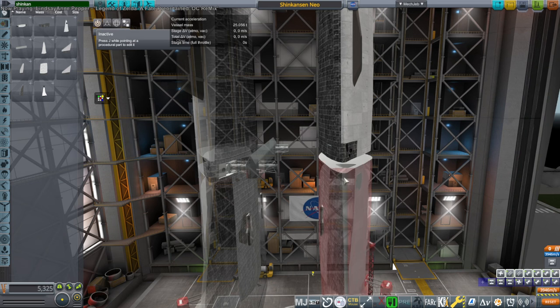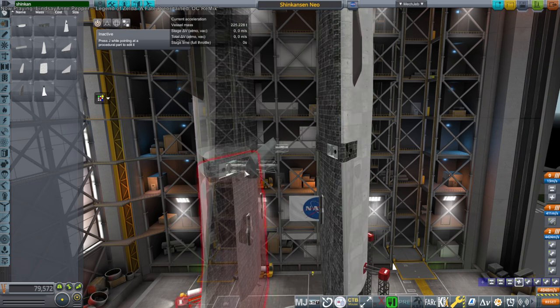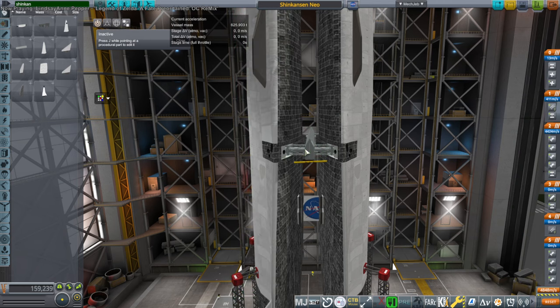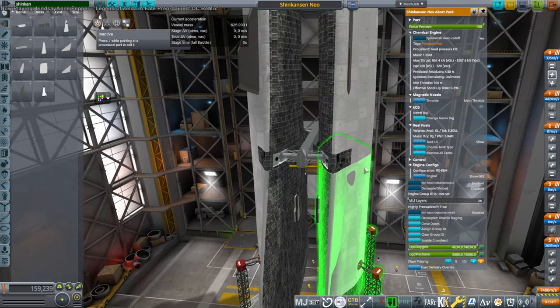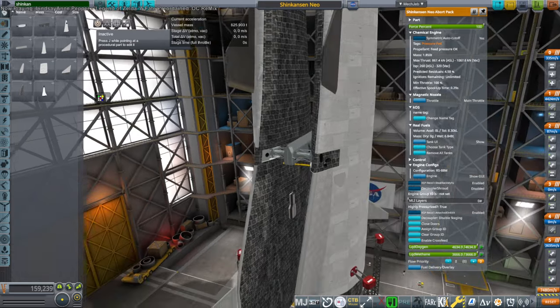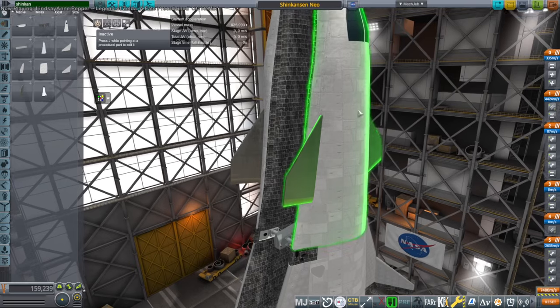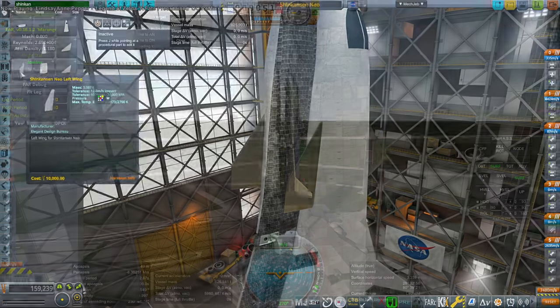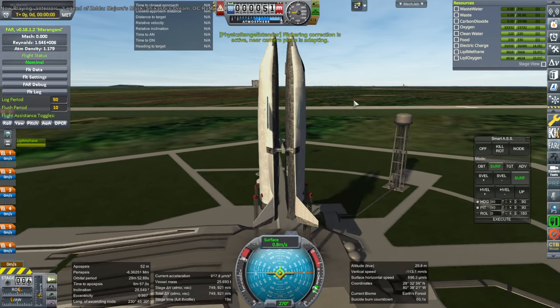Hello everyone and welcome back to Realism Overhaul Sandbox in Kerbal Space Program 1.12, where I present more Shinkansen Spaceplane testing — in this case, the abort system. The newly improved Shinkansen Spaceplane has an abort system. That abort pack also shares fuel with the forward RCS, and it pushes the crew section off of the back end, which contains all of the rest of the fuel plus the carrier plane.